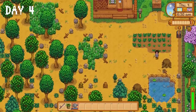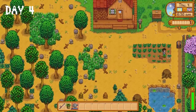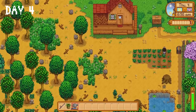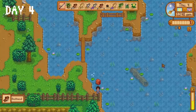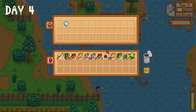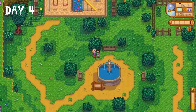On day four we water all of our crops. At this point I realised I am in for a really long spring — I plan on buying at least 80 strawberry seeds, so if we don't get sprinklers soon I'm going to be watering crops for the majority of every day. I head to the mountain lake and do some fishing. I take a quick break to deliver a daffodil to Haley, then it's back to the lake for the rest of the day.